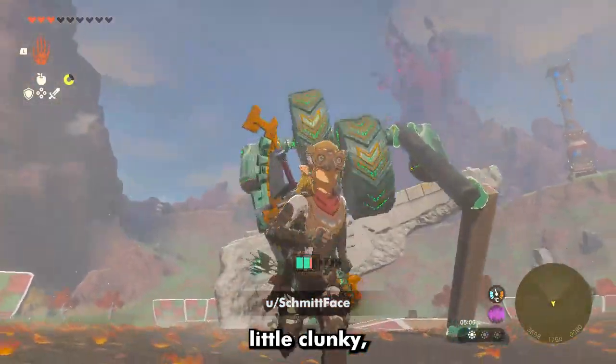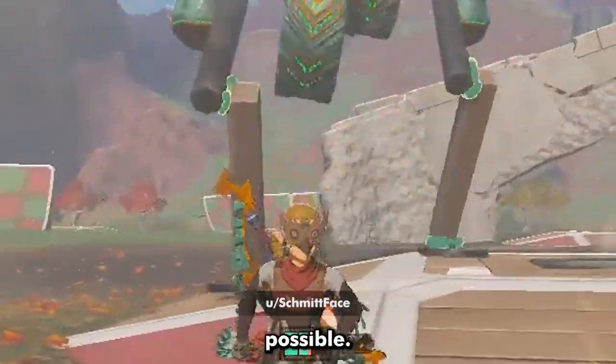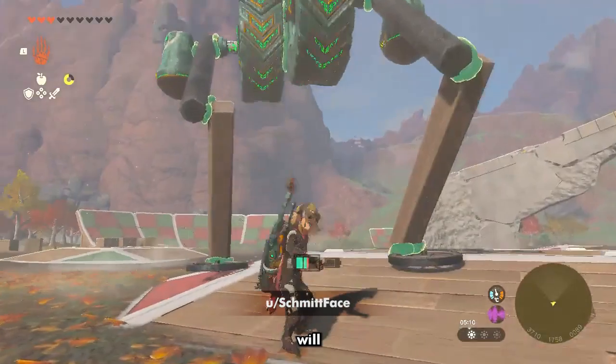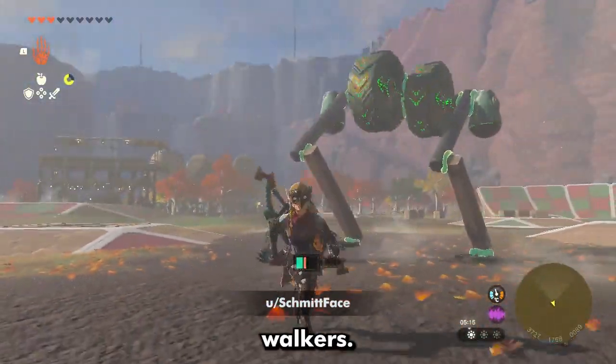Number 7 is a little clunky, but there's nothing more satisfying than using a game mechanic in the least efficient way possible. Soon, someone will figure out how to attach a body to those legs, and then there will be nothing stopping us from making Star Wars walkers.